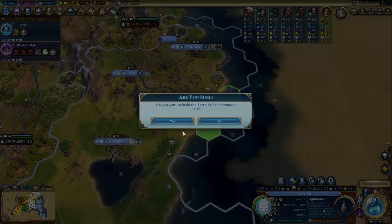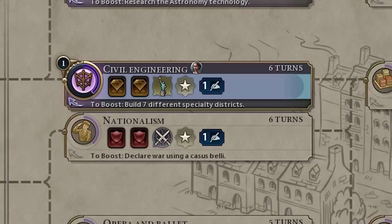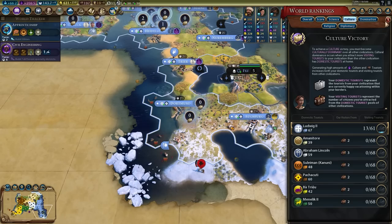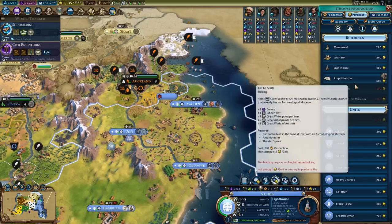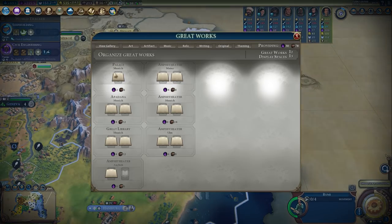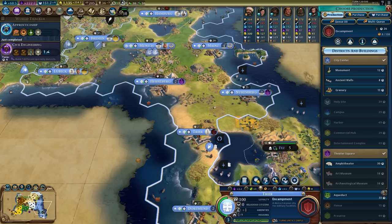This is going to be the last city we settle — place down a theater square, place down a wonder, continue building the theater square. Printing in 2 turns, then Niter to sell to the AI, then Hansas, finally Cartography to find the far-away lands of the Ottomans. Placing more wonders: Forbidden Palace, Torre de Belém, continue building the lighthouse. Culture-wise we'll grab more governor titles, then conservationism to build national parks. We're up to 200 tourism per turn and 13 visiting tourists — it's going great.